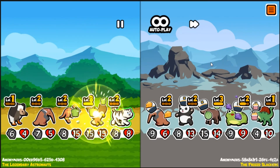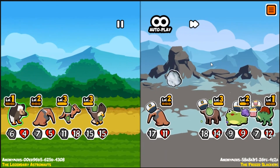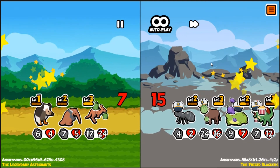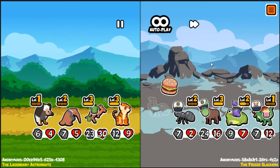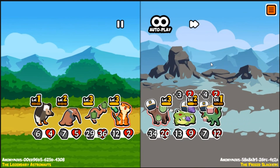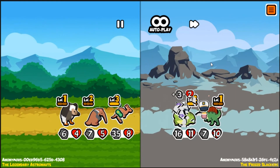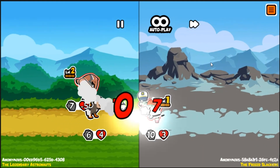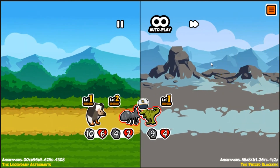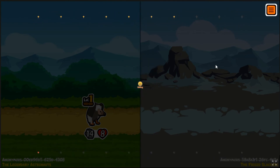They got melon. They got a stegosaurus which is interesting. Our pepper worked wonders and we die to an ant, which is pretty sad. Tiger doesn't have the most health but we did survive one hit. We're gonna break melon, we're gonna live with pepper. I think we win this one.